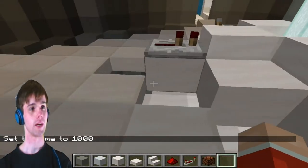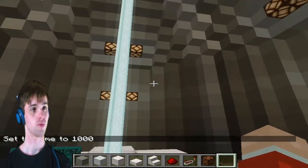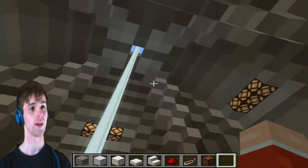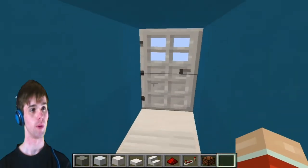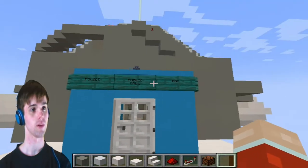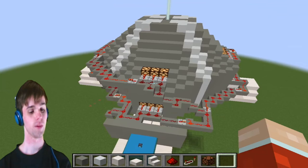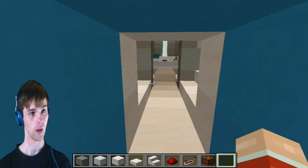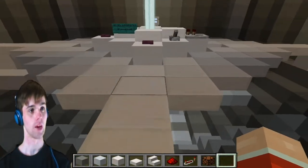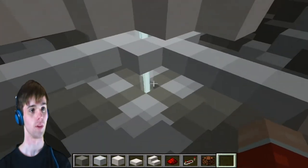So last time we had rigged up redstone for lights around the console room along a mid tier and a top tier, as well as in this little corridor here. We'd also built this little outside area - this little police box rather. And I think before we go any further, what I'm gonna do is put some more lights around the bottom area here as well, because yeah, I feel like we need some lights along here.